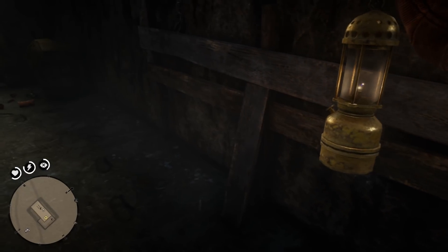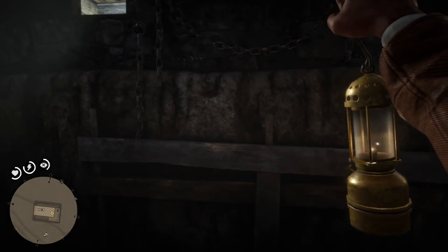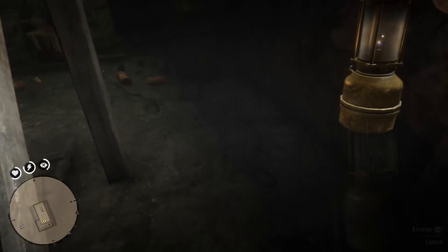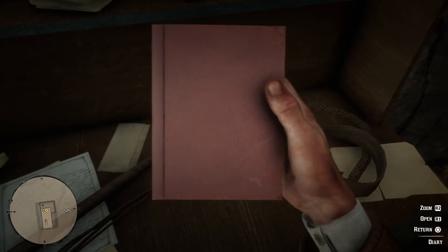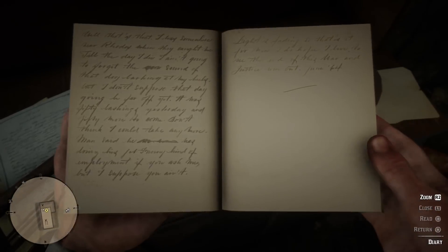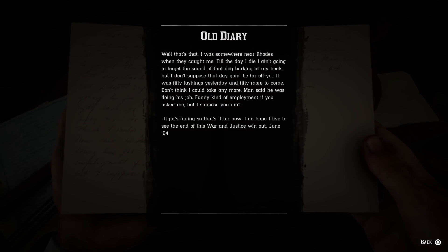To further investigate, there's a diary on the shelf you can read that tells you more. It reads: 'Well, that's that. I was somewhere near Rhodes when they caught me. Till the day I die I ain't gonna forget the sound of that dog barking at my heels, but I don't suppose that day's gonna be far off. It was 50 lashes yesterday and 50 more to come. I don't think I can take anymore. The man said he was doing his job — funny kind of employment if you ask me. Light's fading so that's it for now. I do hope I live to see the end of this war and justice win out. June '64.'